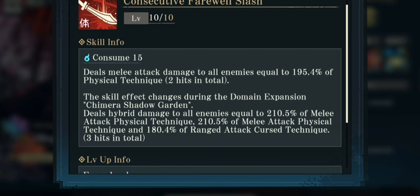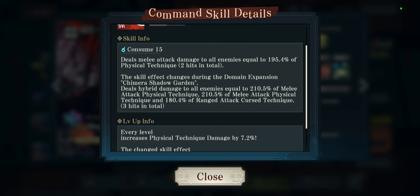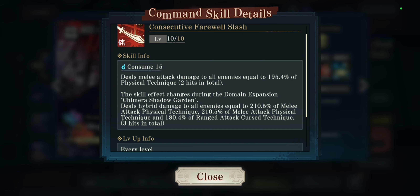His second skill deals melee attack damage to all enemies equal to 195.4% of his physical technique — two hits in total. The skill effect changes during domain expansion Chimera Shadow Garden, dealing hybrid damage to all enemies equal to 200% of physical technique and 200% of curse technique. It only costs 15 curse points. Pretty strong.